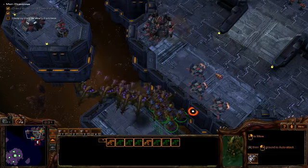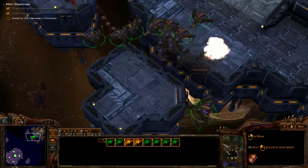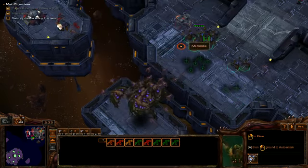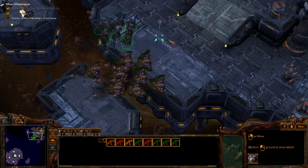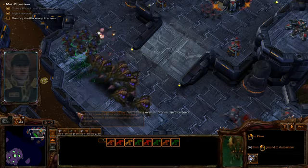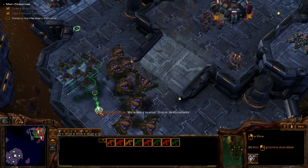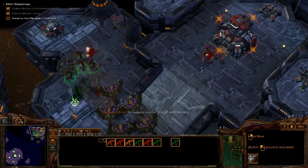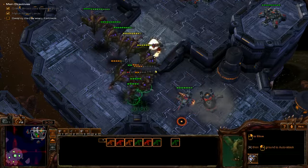This is where the Mutalisks come in handy. I have no clue what they're doing right now. Air units go crazy sometimes. We should just go attack them and end it. We're being overrun — drop in reinforcements. We're going to fight this guy — bunch of marines, easy. Easy meat right there. Bullshit, Vikings — I didn't even notice them.